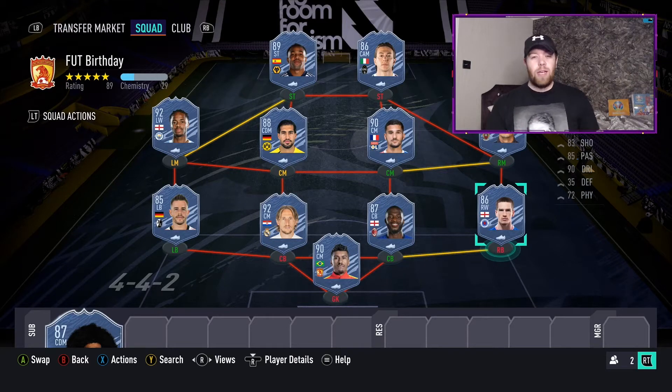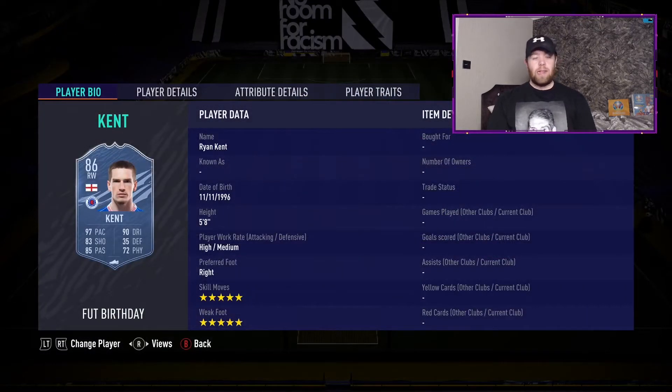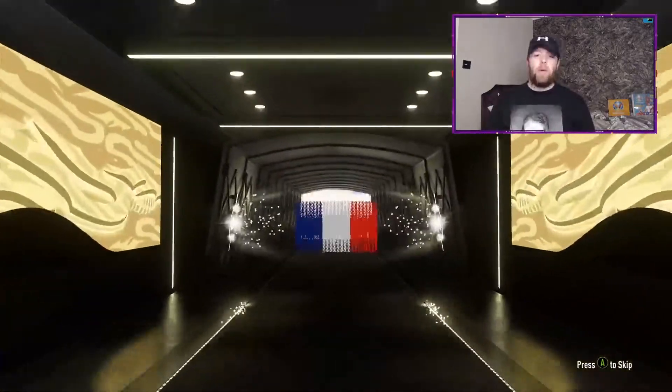The card that is going to bring back nightmares from FIFA 20 for a lot of people: 86 Ryan Kent, who is 5-star 5-star, 97 pace, 83 shooting, 85 passing, 90 dribbling. Hello and welcome back to the channel, I'm Michael aka The Crusher. It's Friday, it's Team 2 of FUT Birthday - let's get straight into the video.